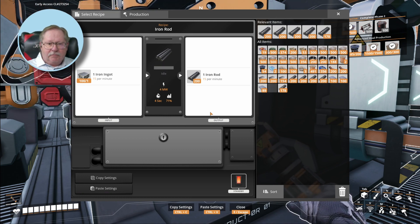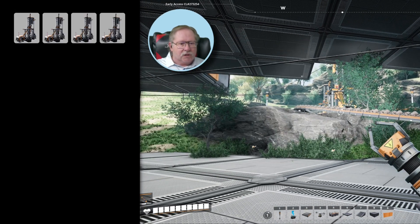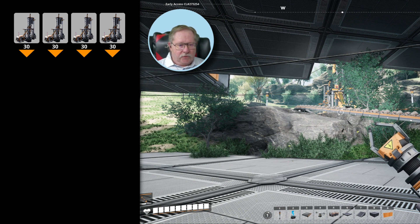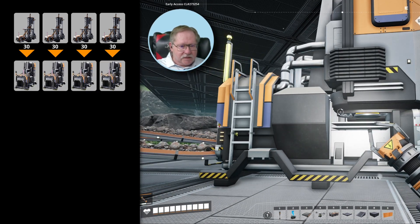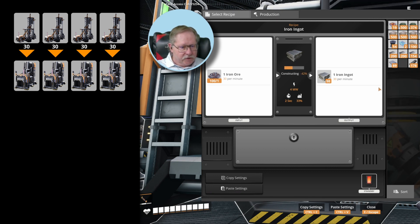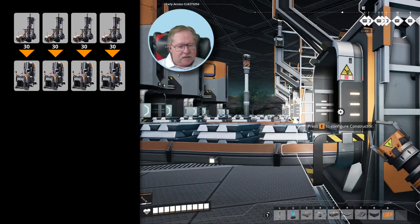I have the math redone and I'm going to implement the changes to see if they're effective. I've got four miners all sitting on impure nodes, so each miner is only producing 30 per minute. Because they're all feeding 30 per minute, all of my smelters process at 30 per minute — basically one miner per one smelter. I've got four smelters feeding into my constructors.